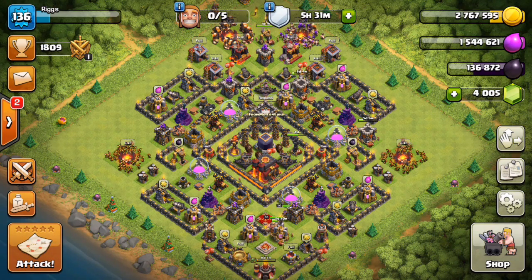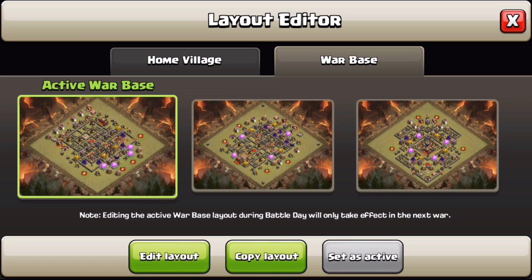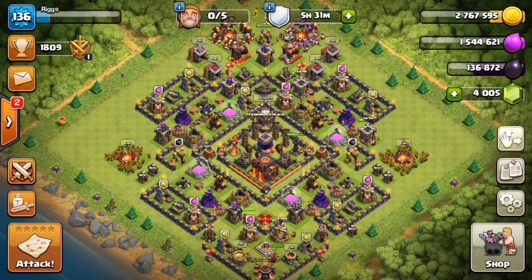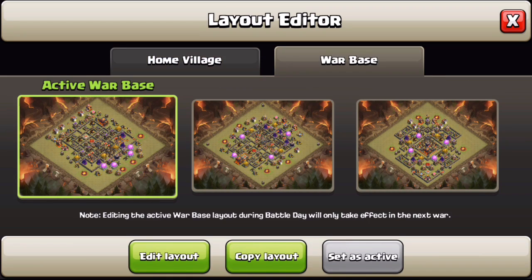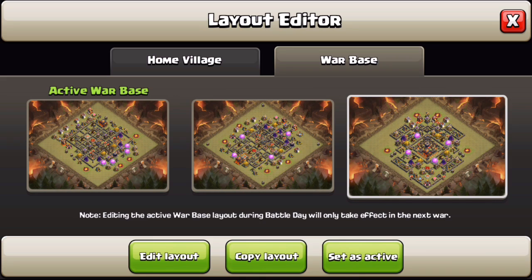First thing I want to show you guys is the difference in this layout editor right here. You have your three war bases right here. When you're on your main village and you click this icon, you can clearly see you click war base and you can select any one of these three bases to be your war base. You can make any changes to that base — if it's a regular spin where you just do a regular search and match whoever — and those changes will be active. You can switch between any one of your three bases and make changes to that layout and it will still be active.